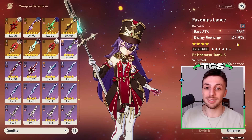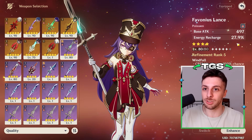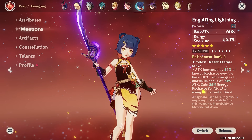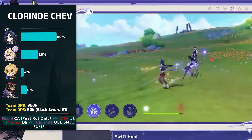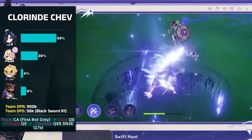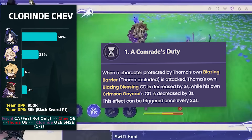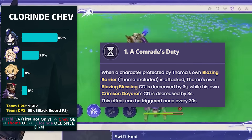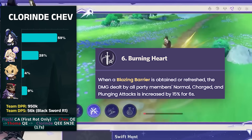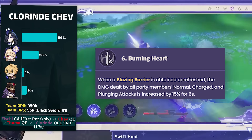Overload teams are also an option, and on these teams you will need a strong off-field pyro character to keep the overloads consistent for Chloraine. Since Xiangling was removed from the equation, the only option here is Thoma. Thoma's elemental burst, which is the source of his shield and off-field pyro damage, normally has a 20-second cooldown, but his constellation 1 can decrease it to 17 seconds. This makes him a pretty good fit with Chloraine, especially if you have his constellation 6, which gives the active character a 15% normal attack damage bonus — pretty useful for Chloraine.